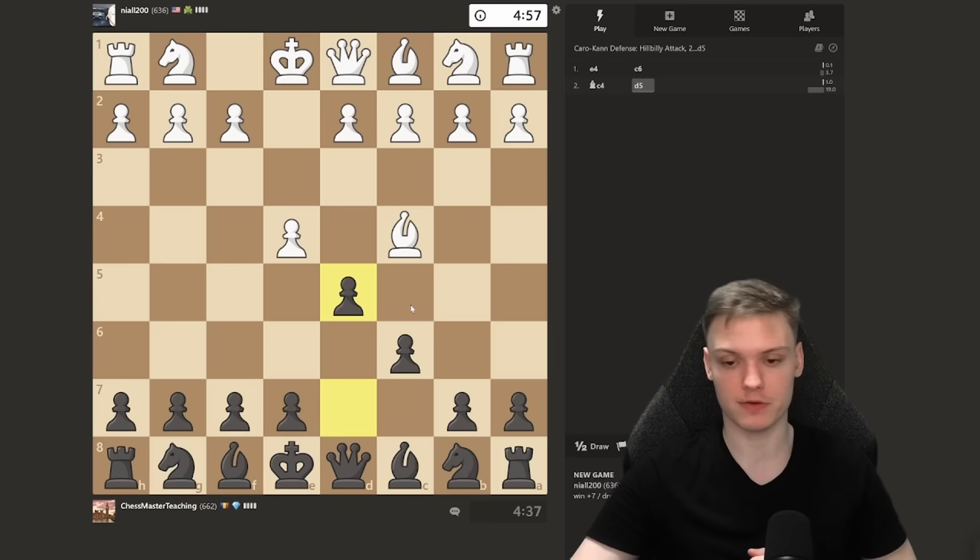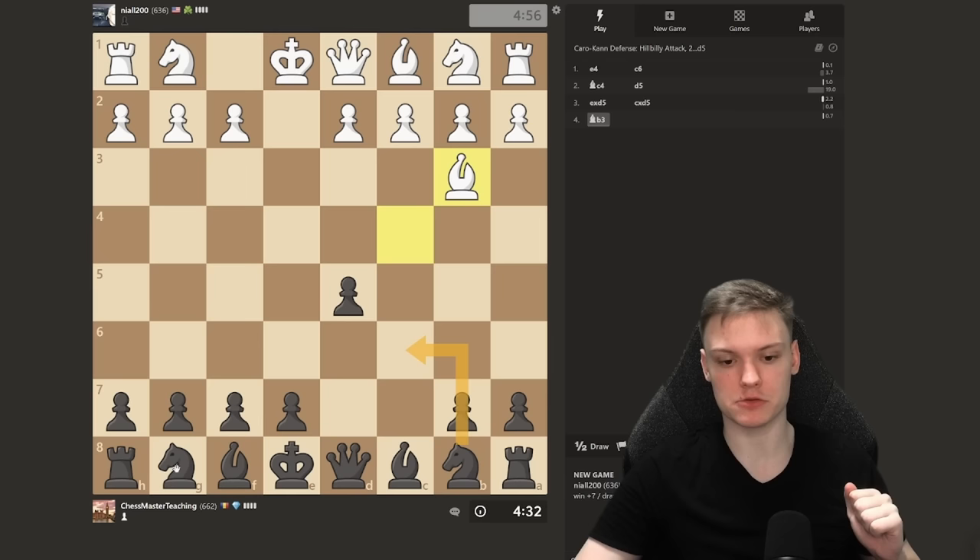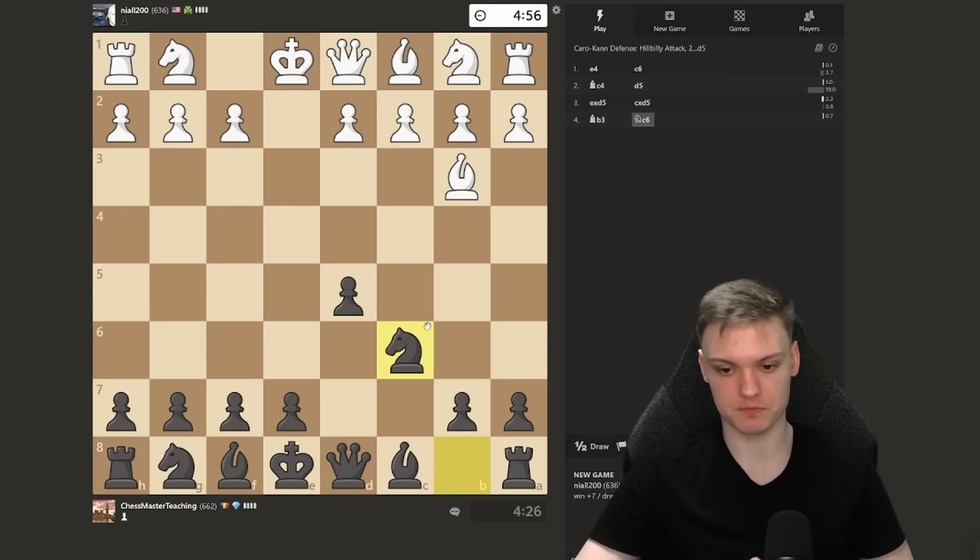We see e4, we play d5. He's going to take, we take back. Bishop to b3, simple development. Knights on the natural squares. Bishop out, play e6, Bishop e7, get castled. Take it from there.